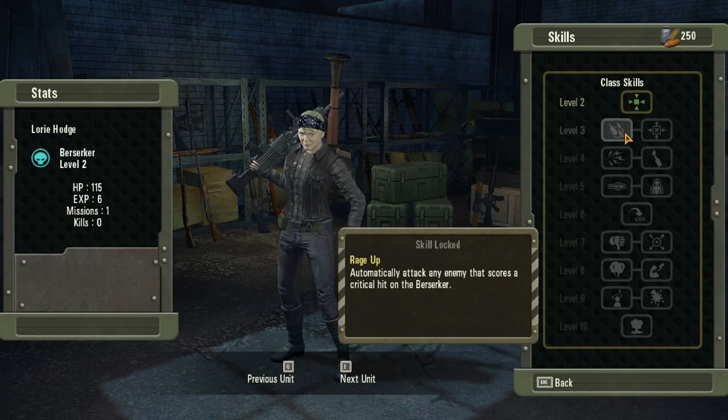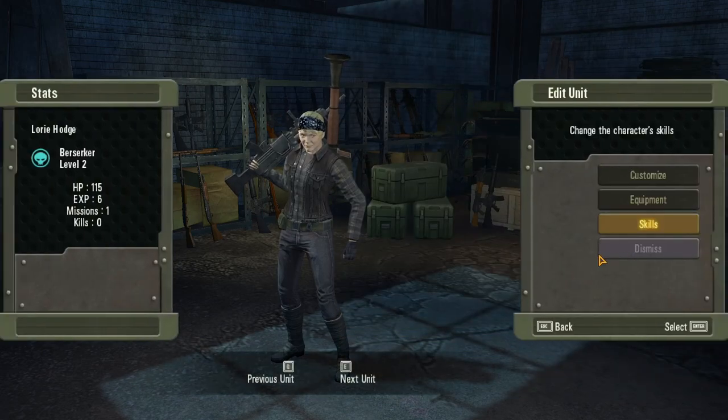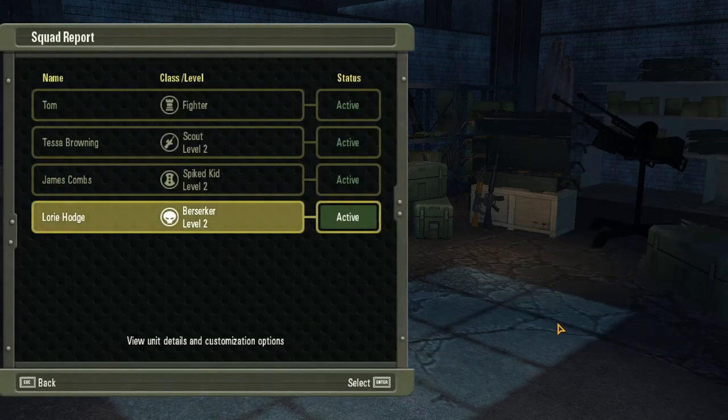Suppressive fire pins down a target and reduces their accuracy by 35 percent. There's also a rage meter - the berserker automatically attacks an enemy that scores a critical hit on them. You get molotovs, bang for a buck doubles the clip size of explosive weapons, and allies have a higher chance of suppressing targets. It'll be intriguing to see what some of these abilities look like in play.